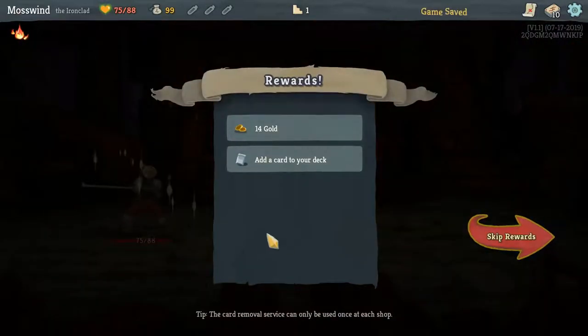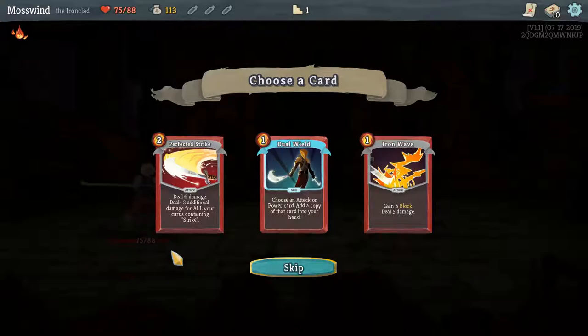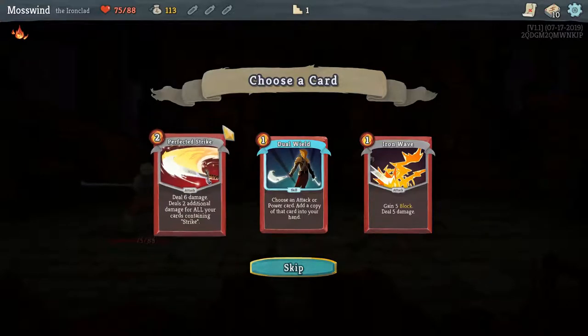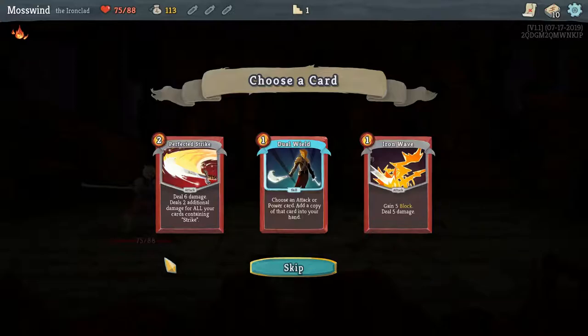Let's move on. I gain back 6 HP, I get gold, and I get to add a card to my deck. I really like this Perfected Strike because I have a lot of strike cards, so that's actually pretty cool. Let's do that.